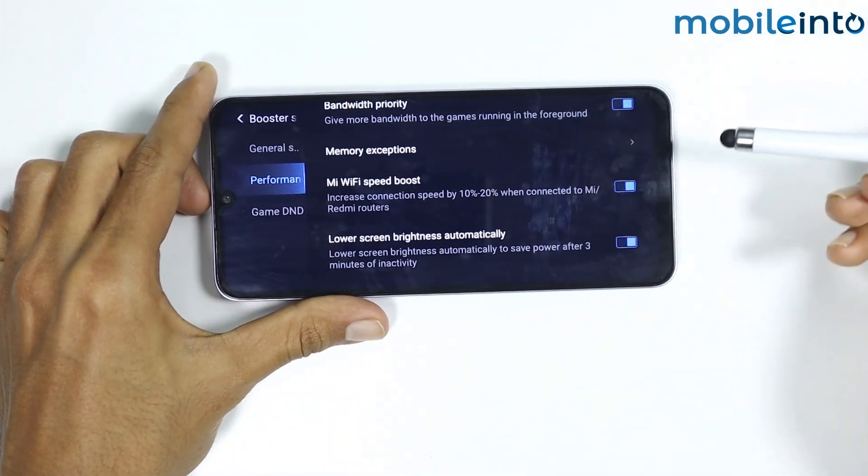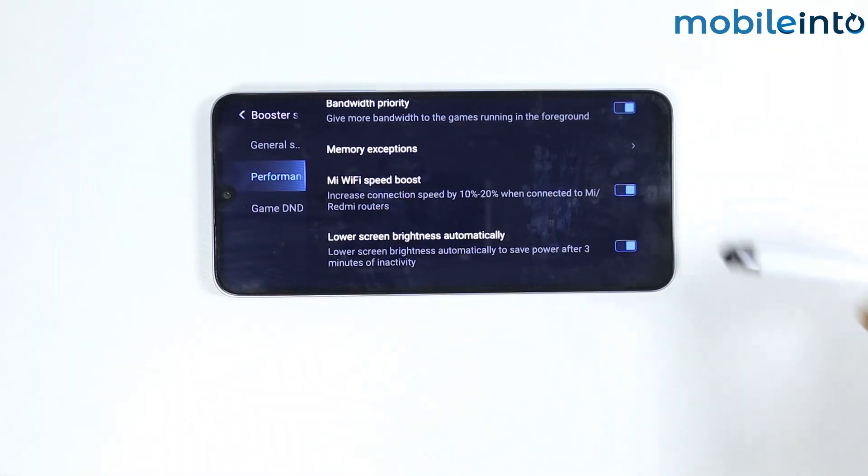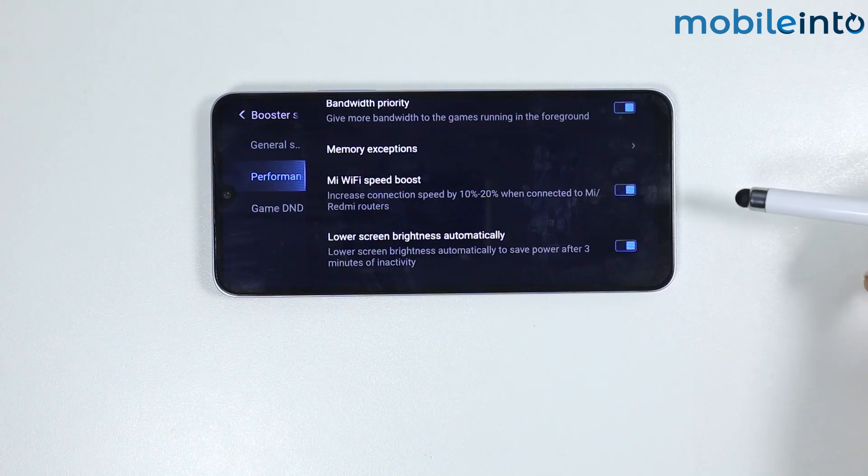Also make sure to enable Wi-Fi Speed Boost. By enabling this feature, it will boost the speed of your Wi-Fi. And this is how you can enable game booster in any Xiaomi Redmi smartphone.